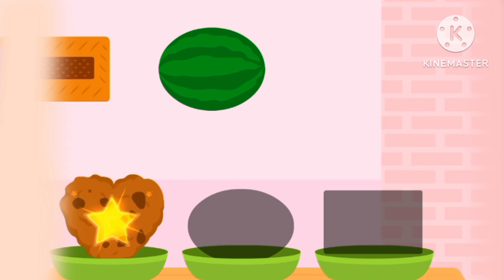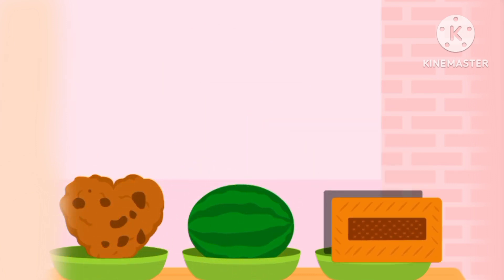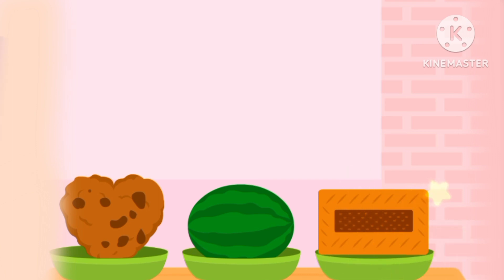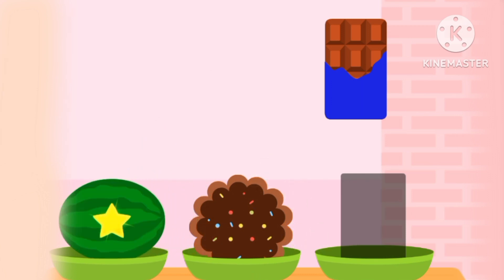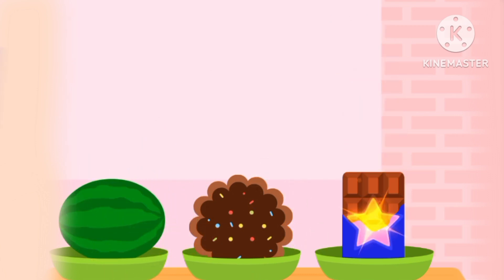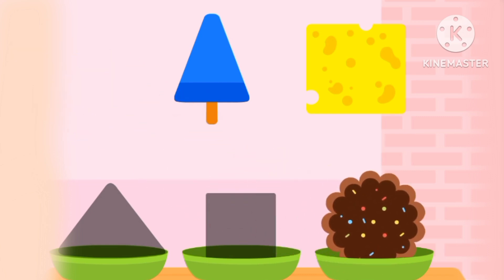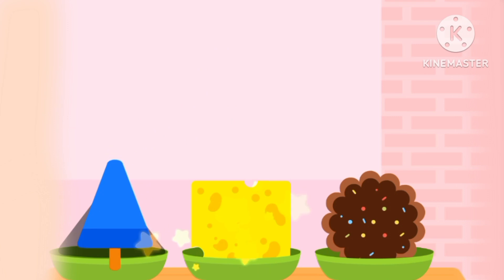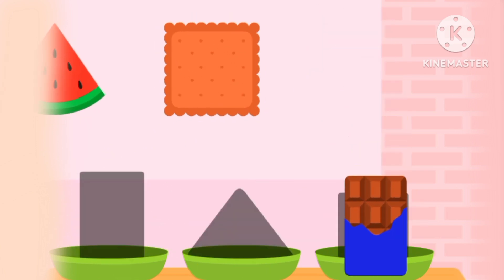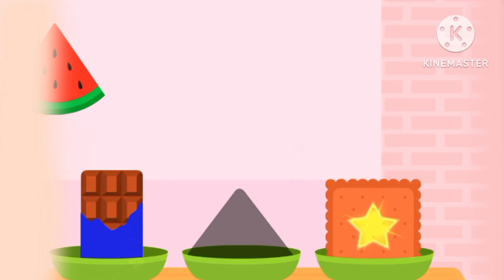The cookie is the shape of a heart. The watermelon is over. The cookie is eight fingers. The watermelon is over. The chocolate is eight fingers. The cookie is circle. The cheese is square. The ice cream is triangle.